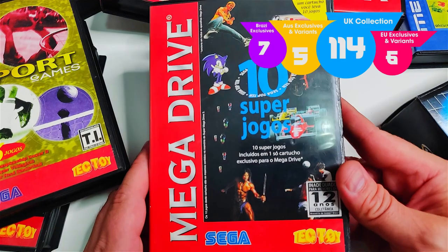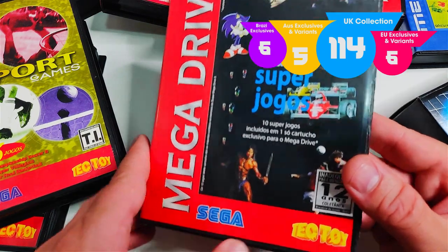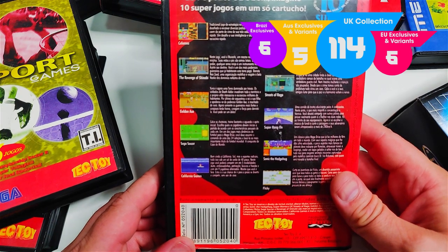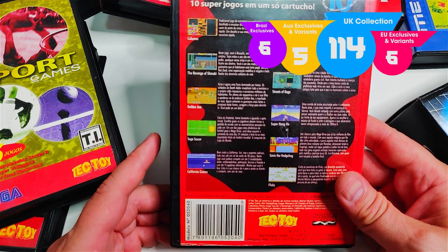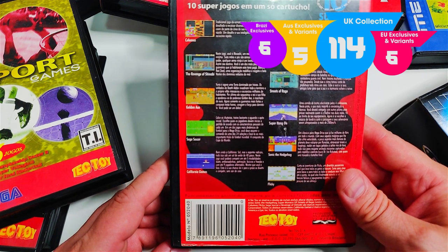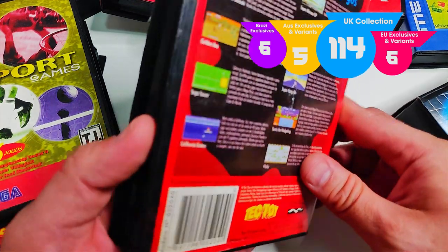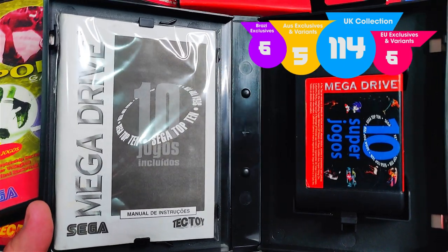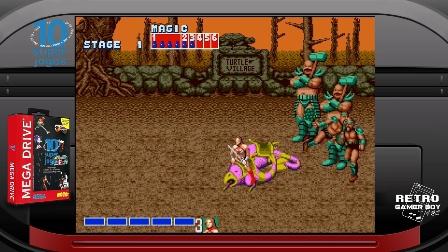The last TekToy game I purchased is Super 10, and there are some great games on here — it's a really good compilation cartridge. We've got Columns, Revenge of Shinobi, Golden Axe, Sega Soccer, California Games, Super Monaco GP, Streets of Rage, Hang On, Sonic the Hedgehog, and Flicky. Absolutely brilliant top 10. I wish we'd got something like this over here in the UK — it's a great compilation.